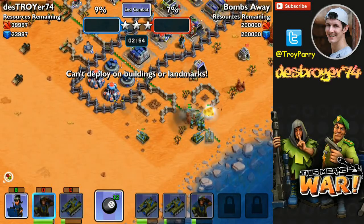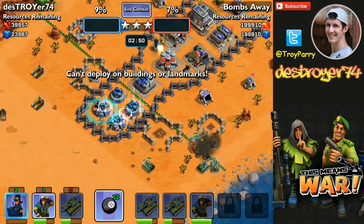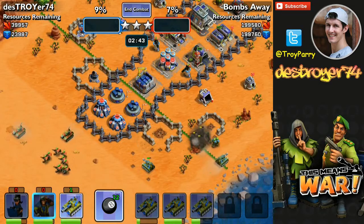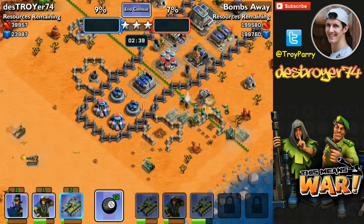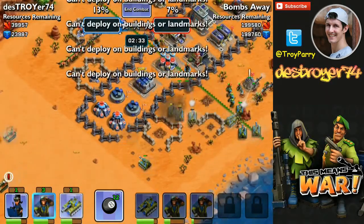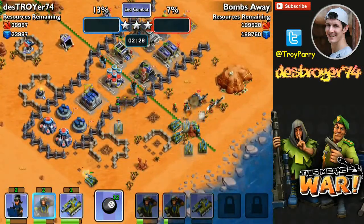So push pretty hard. I did drop my hackers there, which wasn't a good idea. I've reached the bunkers — I need to go in strong. There's more infantry coming out. I've got the bunkers down now.